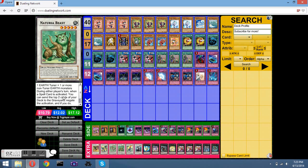Naturia Beast — takes a token and the board, so F the Veiler. I play two of them — so good. Lets me negate spells.